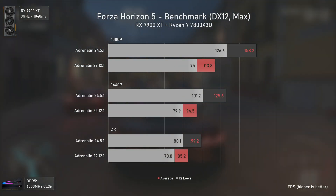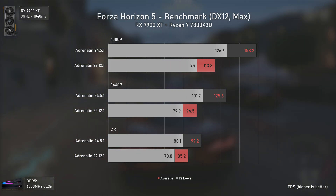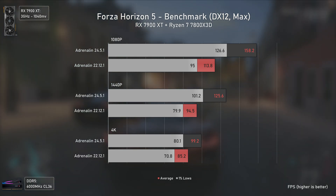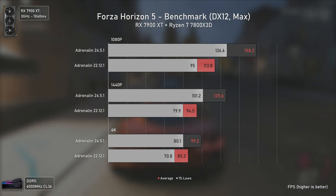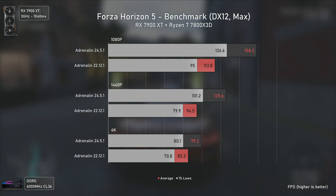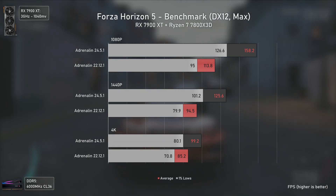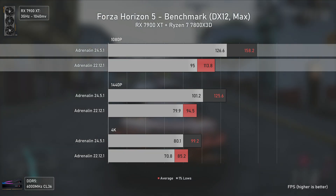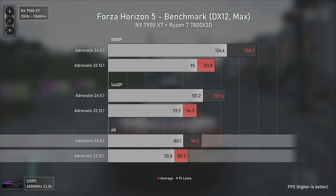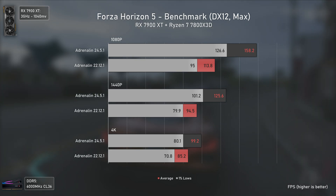As for Forza Horizon 5, RDNA 3 cards had issues with this game for several months until AMD fixed them — the RX 7900 XT was actually slower than the RX 6950 XT in this title. The fixed results show a 39% boost at 1080p, 33% at 1440p, and 16% at 4K, finally making this card perform as it should have from the beginning.